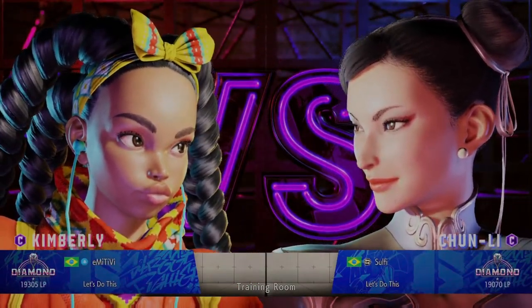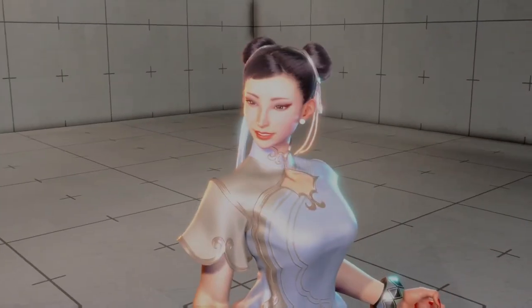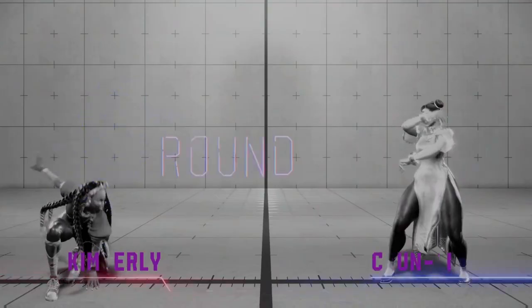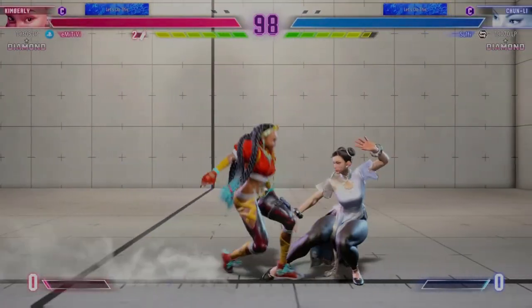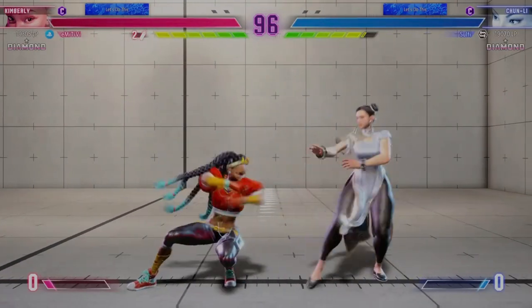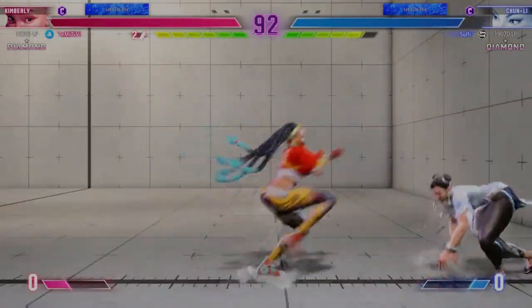Our fighters are ready to get down to it, so let's start the match and see what these warriors are capable of. Here we go — what are these fighters going to do? Blocks the jump in, opts for the throw.